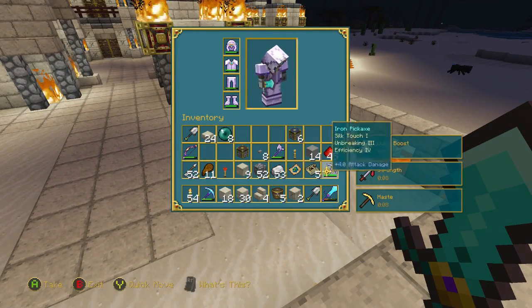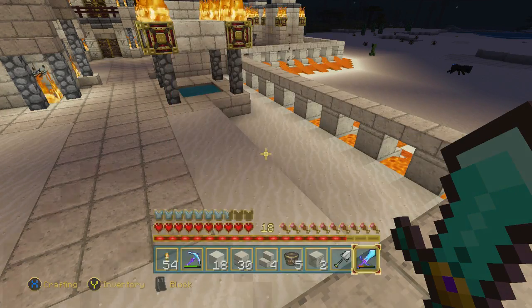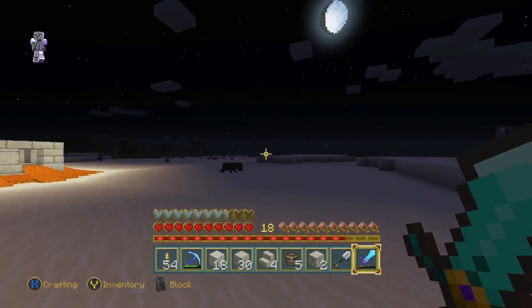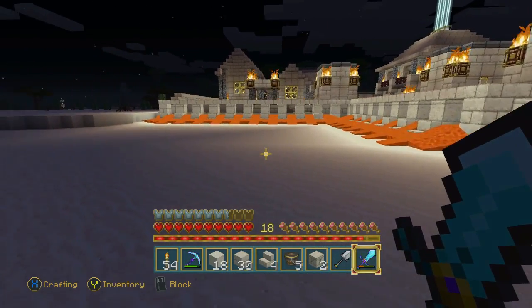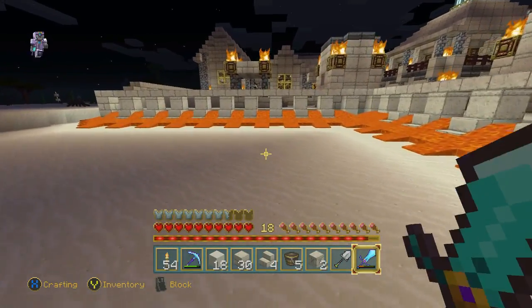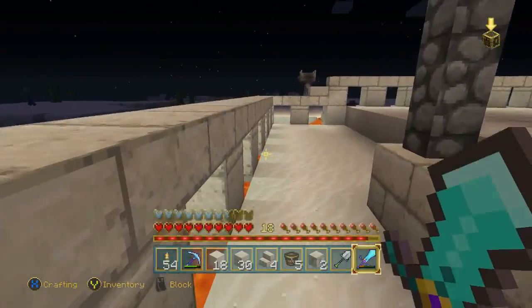Notice how I've got Jump Boost here coming off of the pyramid I have on top of that hotel. And I use that to basically get in and out of the village — by doing that, I just cruise along and jump off. Jump Boost is enough to allow me to take off. And when I'm coming in, sometimes it's a little harder. I've got to time the jump exactly right here. See how I caught a little bit of fire right there?